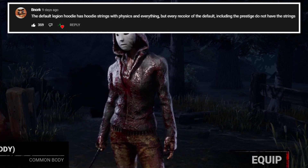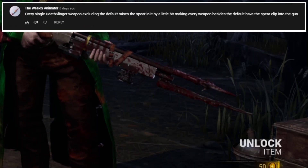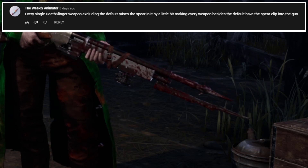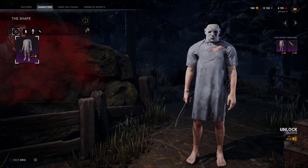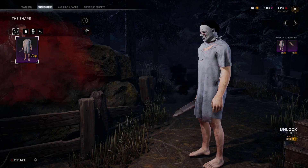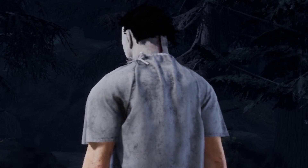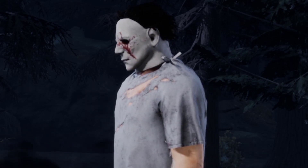Literal pay-to-lose cosmetics. Legion has hoodie strings in their default skin that completely disappear in their prestige and recolors of their default cosmetics for some reason. Deathslinger's harpoon, on closer inspection, is actually misaligned, and all cosmetics except the default one clip a little bit through the top of the barrel of the rifle. In the Escaped Patient skin, Michael Myers' skin tone is way more white than the skin on his neck, and this is extremely noticeable with the cut on his top chest since you can see two different skin tones very close together.